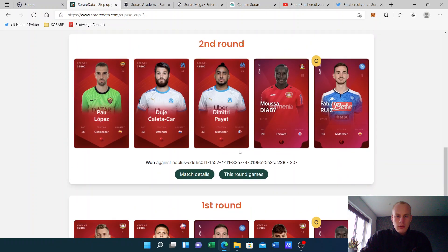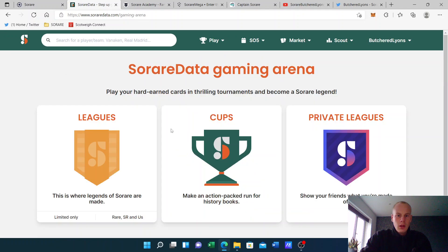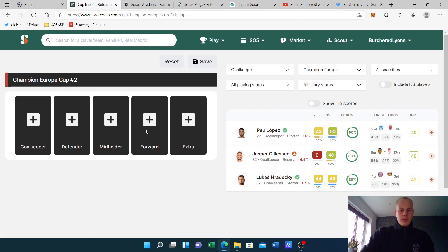If you click into cups and choose a Sorare Data cup it will tell you how many rounds there's been. First round, second round, third round, fourth round, round of 100 — no games scheduled for me in that round — and then the round of 64. So there are 64 teams left I'm guessing, and that's why it says round of 32. So let's build a lineup and let's win again, and let's keep going further and further. I like the one-on-one matchups; I quite enjoy that aspect of Sorare.